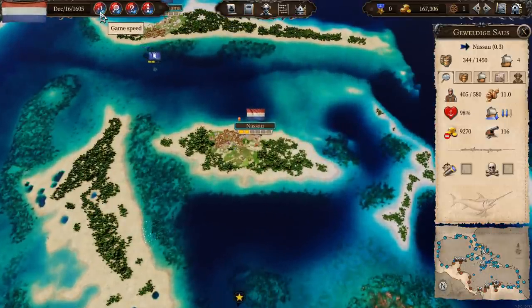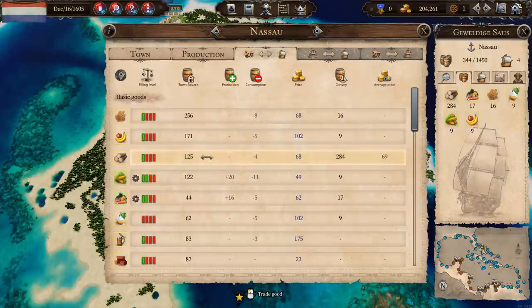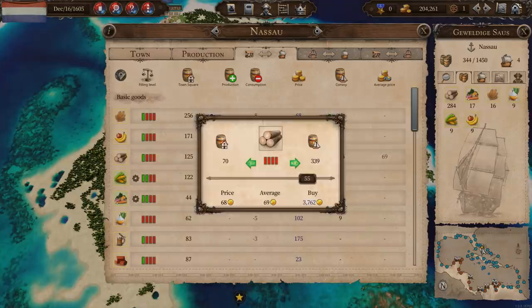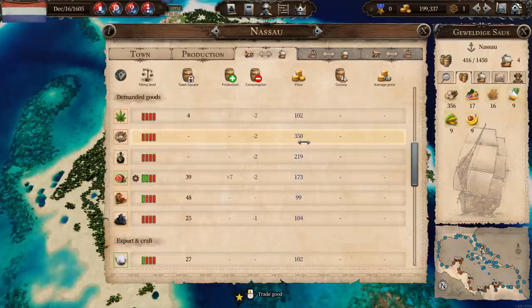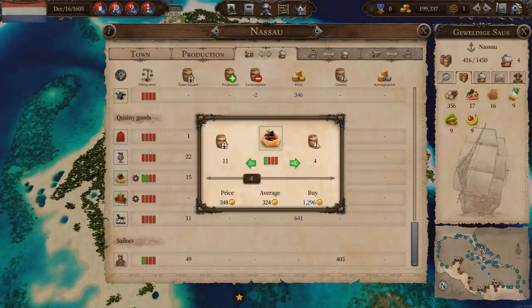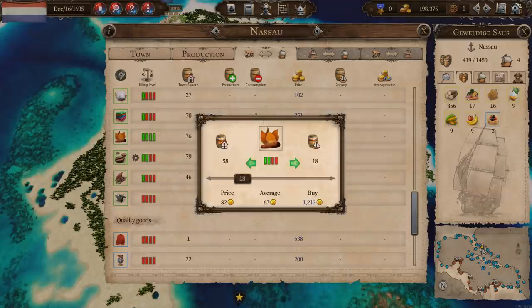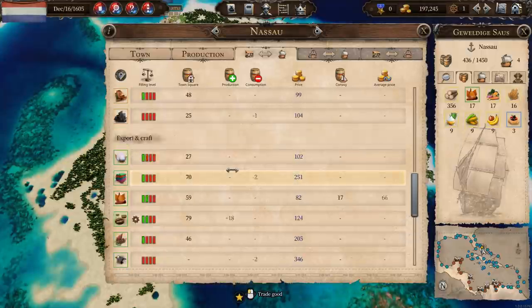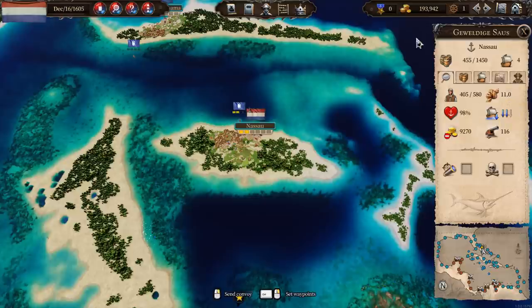I do wish there was like a two times speed, because I sometimes want to be a bit faster than one times, but three times is like lightning fast. Okay Nassau, what do we want? We want wood please. Let's buy up. I only need about 350 or so. Now is there anything else I could usefully buy? I should have checked at the other ports. I can get a few pastries, some tobacco, a bit of meat.